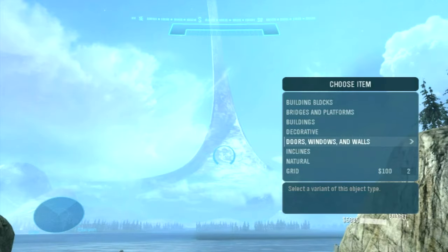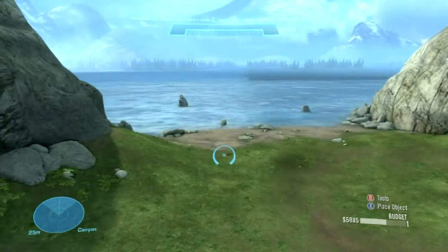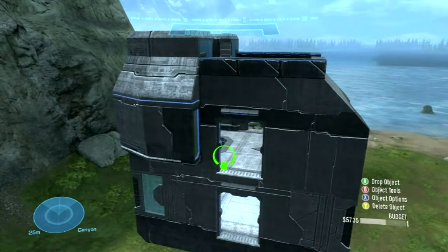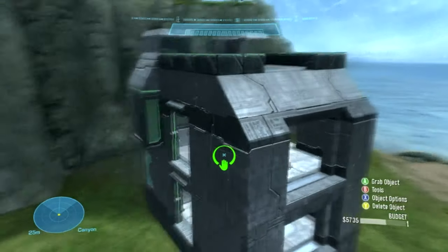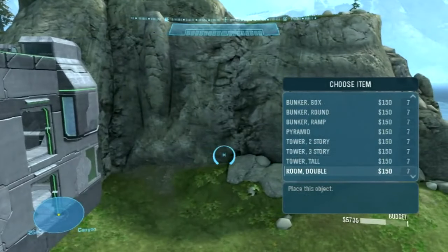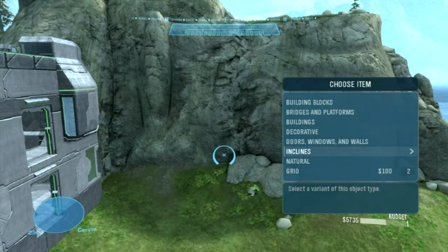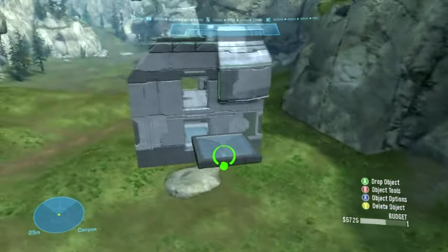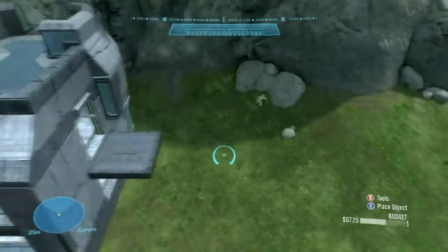This is just showing you how easy it is to make structures. I'm not awesome at forge, but if you're awesome at forge in Halo 3, you can make some kick-ass maps really easily. You can make a lot better maps for multiplayer in Reach because of the new ways to forge.